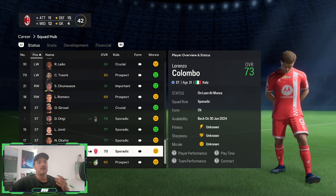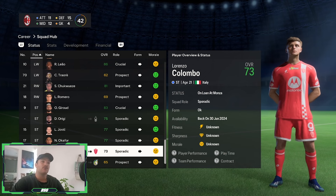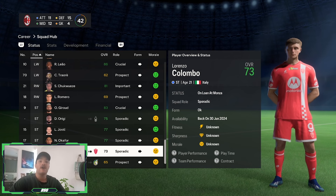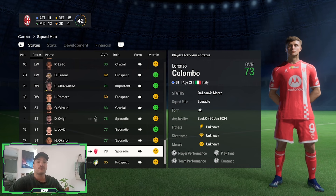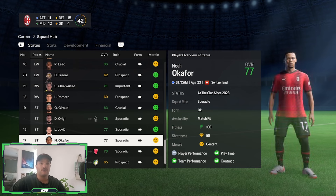We've also got the likes of Colombo — Lorenzo Colombo, an Italian 21-year-old, 73 overall — who can definitely come into the team as a good rotational striker. If you find Giroud and Jovic out of the team by the second or third season, Colombo could be a very solid rotational striker alongside Okafor.